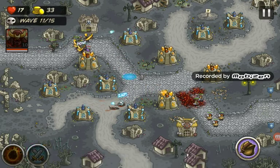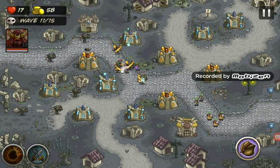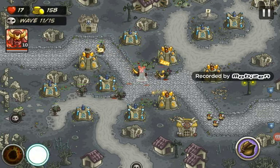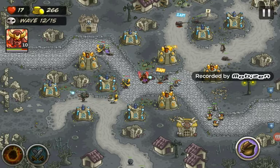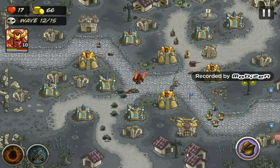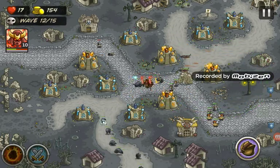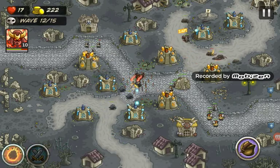Now we can completely do a lot of damage. There are quite a few of these guys coming again, so maybe just in case put those guys there. We should probably definitely have a golem soon - not there but here, where all the waves meet. It'll be good.